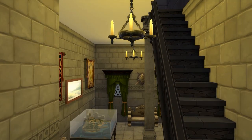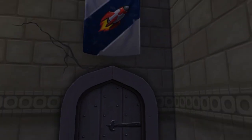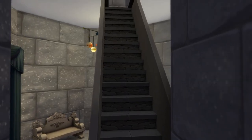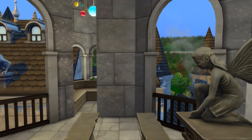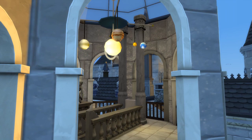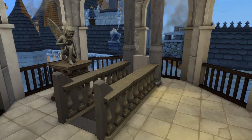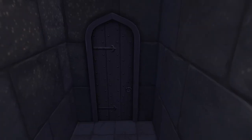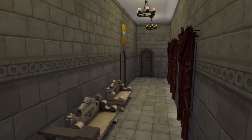Then we go one more level up, and here is the very famous astronomy tower. I used that random lamp you get from one of the career unlocks, because it has planets and stuff on it — so I thought it could be a little bit space-like. Yeah, let's go with it.